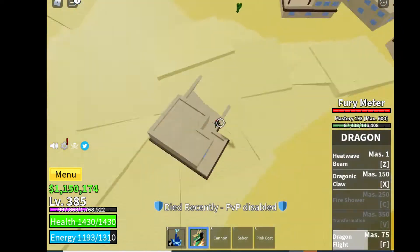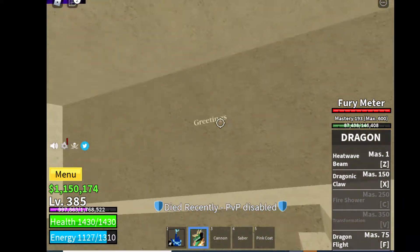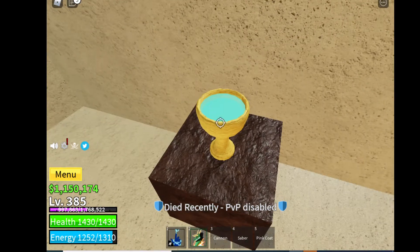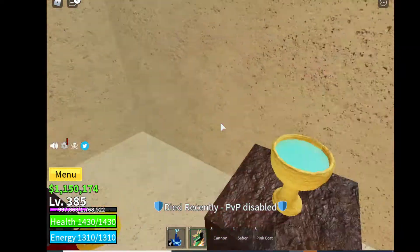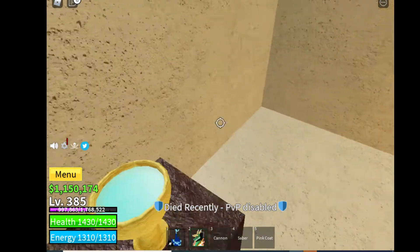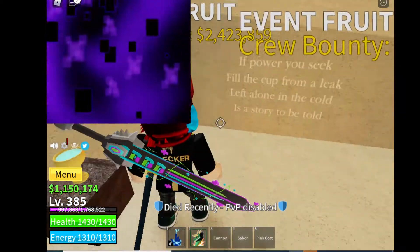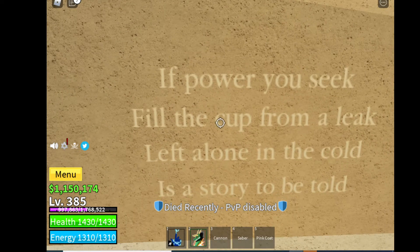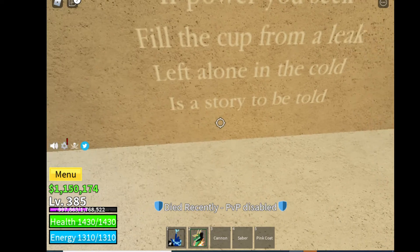Go to the desert and find this broken house in the middle. Go in and go down here. You will get the drink — this is the cup. It's empty for me since I already did it, but you will get the cup. Then you need to go to the ice island. There's another riddle: 'With power you seek, fill the cup from the leak, left alone in the cold is a story to be told.'